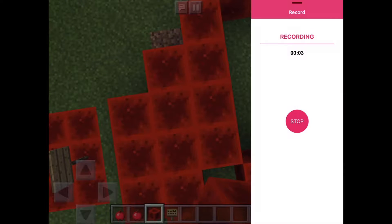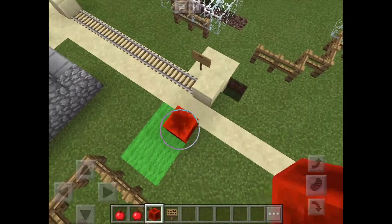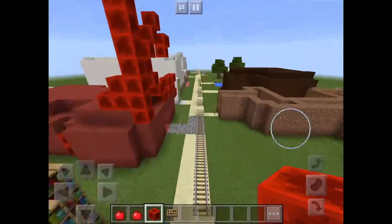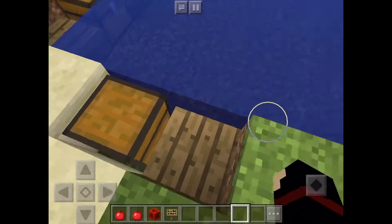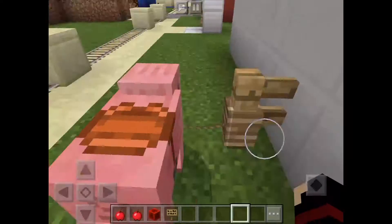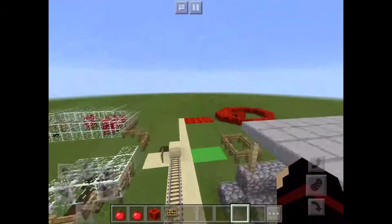Hey guys, what's up! Today we will be making a city but mostly pixel art. This is basically because we have the zoo, like what a city would have. We also have a mini fishing area that is pretty cool — that's what I normally do in my other world. And we have my friend here, but anyways let's get back on to the pixel art.